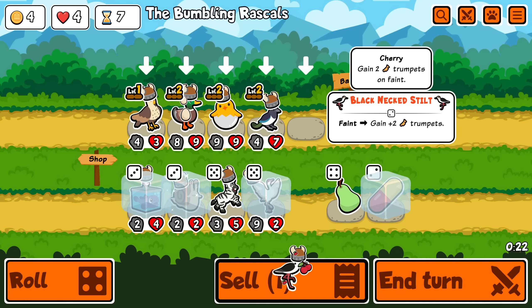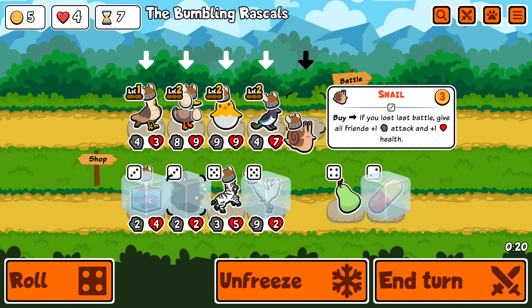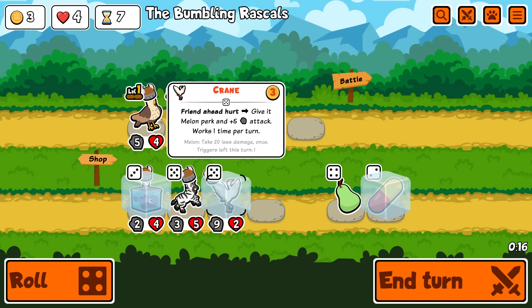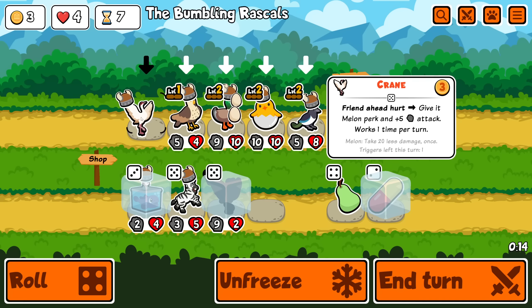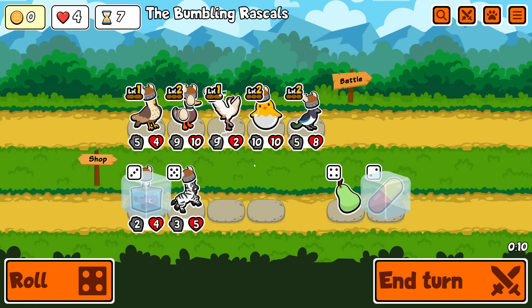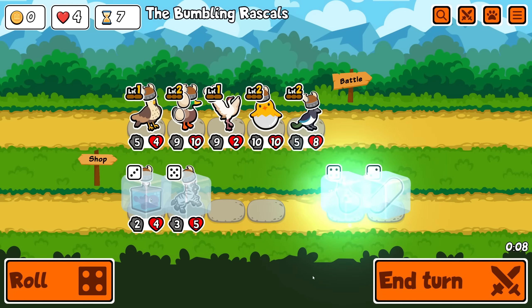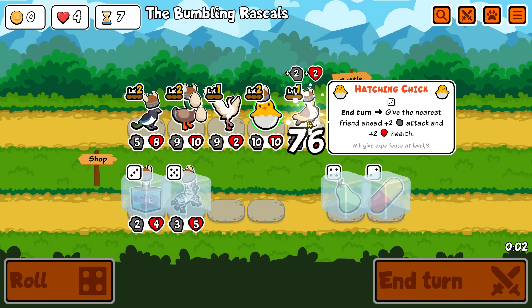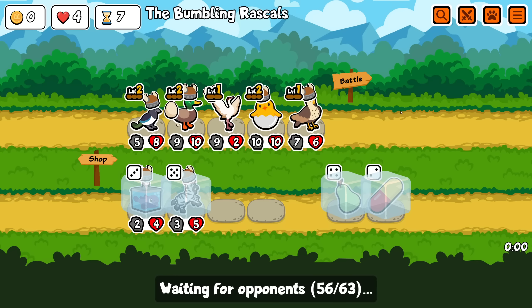That was actually a great egg trade — that was a sad loss. I'm going to take a hawk, it's at least better than the stilt. Stack this. Crane is also pretty good — I think I'm happy with that.